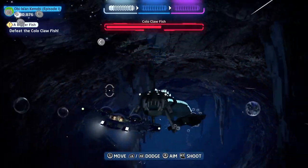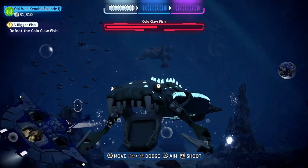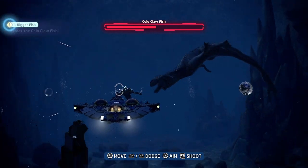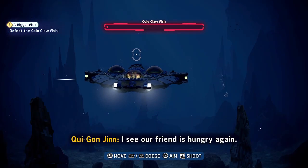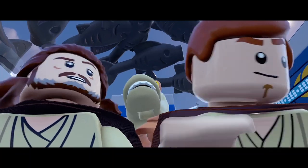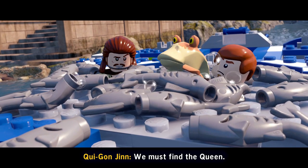Just do this for three or four times. You don't have to shoot it — I might point out they don't do that in the film — but in the game you have to shoot. In comes the Sando Aqua Monster once again to finish off the Clawfish. And as Qui-Gon Jinn says, there's always a bigger fish. So that's the end of Chapter Three. Don't forget to like and subscribe and I shall see you for the next one.